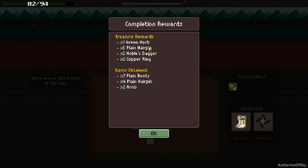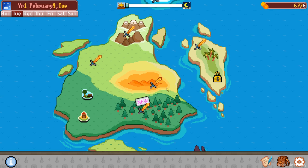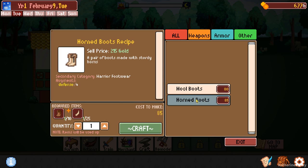We've got lots of hairpins. We've got seven boots - that's good. We might need to come back here later, but for now we can check out what we can do. So craft - we want to bake, we want to make stuff. We want to make six boots.